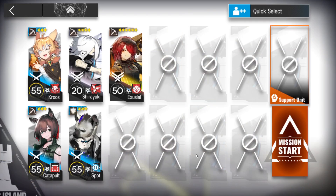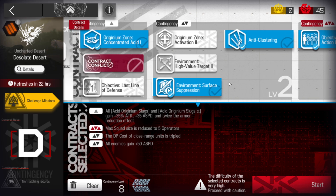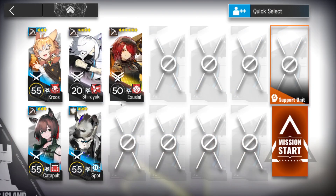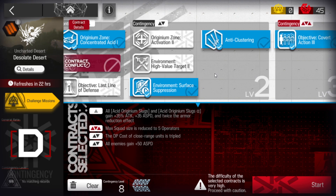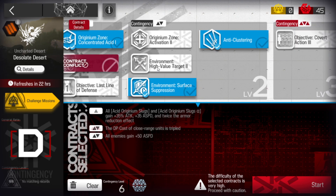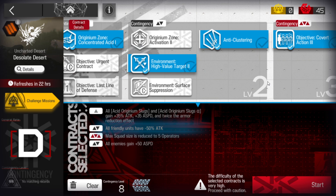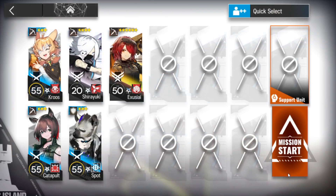This is the squad. Adjust the risk set based on your DPS. The main strategy is a ranged strategy. If you have operators like Hoshi, Sivirash, Blade, or Siege, you can even run a different configuration. Anyway, this is the setup — let's go.